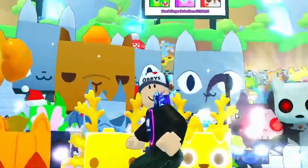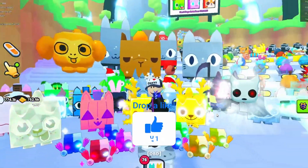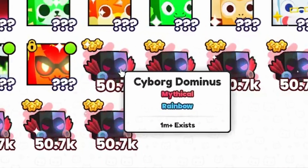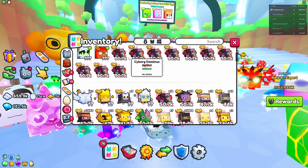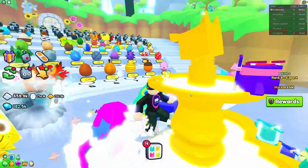Hello everybody, thank you for tuning in. Here's another Pet Sim 99 video. In this one I'm going to show you an easy-ish way to get the best pets in the game, which are currently the Cyborg Dominus. In a very close second place we also get the Ninja Cats as well, so if you can get as many of these in your team as possible, you're going to be doing some damage.